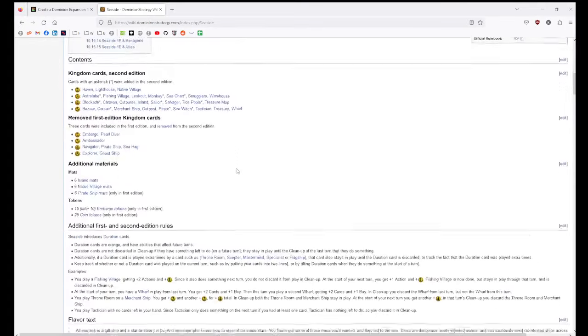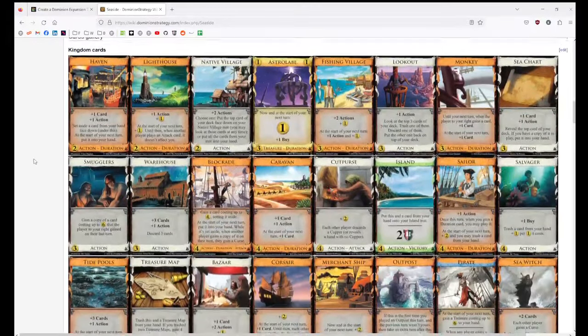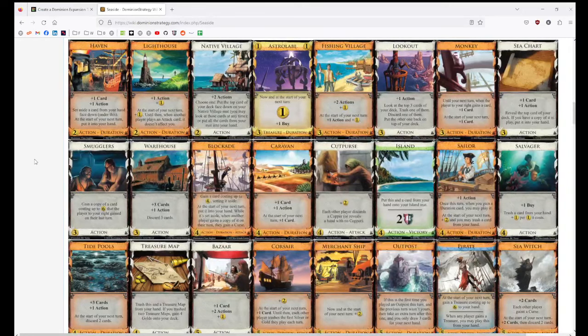Now Seaside — this is the first expansion where the new fresh mechanic is the main focus. Here are the Duration cards — this is a totally different paradigm for how cards go. Duration cards came back in what I call the second age of Dominion, which was Adventures onward, where the original pool of card ideas from before the game first got published eventually exhausted. And then Donald X came back to Dominion with newer ideas after that whole thing had been done.